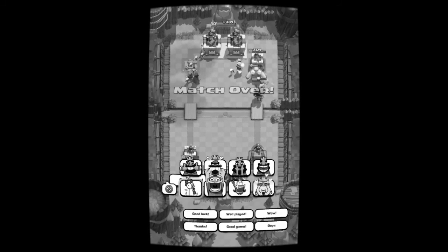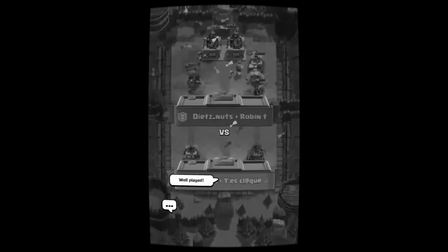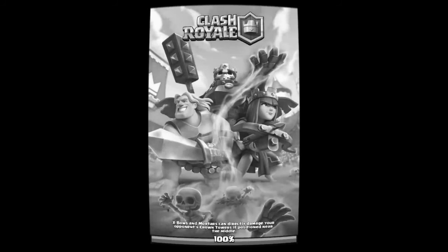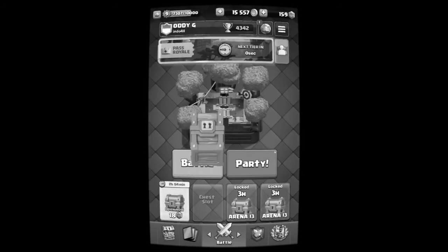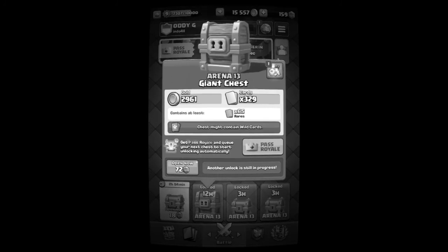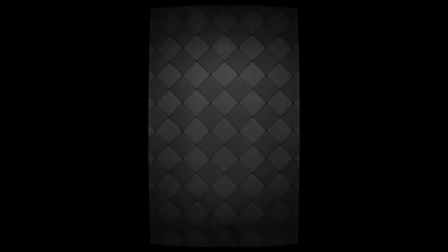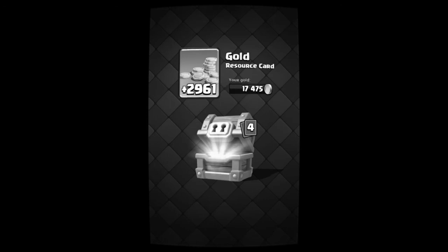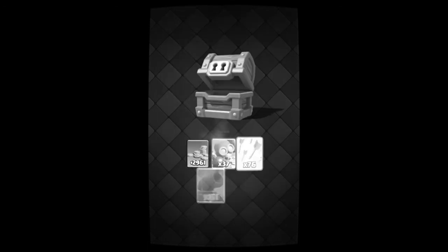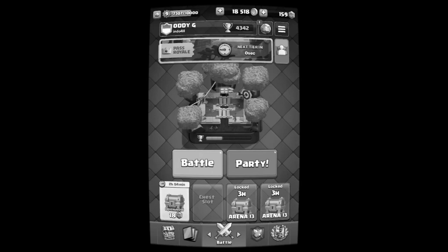Good game, well played! So it's going to be a giant chest according to Stats Royale. There we go — giant chest opening in black and white! I'm going to open it using this chest key. What did I get? 2,961 coins — not bad. Bomber 76, arrows — okay, it's not even special. Thank you all for watching, bye!